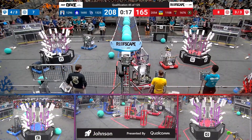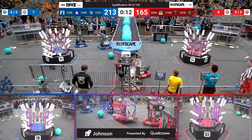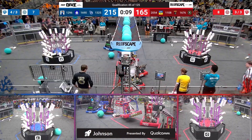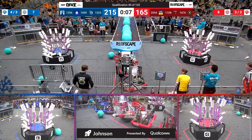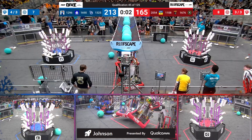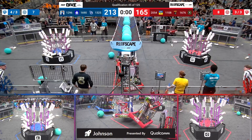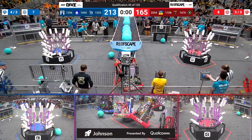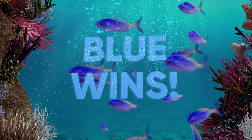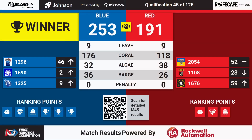Broken 200 points in this match. The first robot to the Barge Zone for Blue is going to be 1296 Full Metal Jackets. 2054 Tech Vikes and their alliance partner Panther Robotics are up off the ground on a deep cage. For the Blue Alliance, we are looking at all three of those robots with bumpers off the floor. Final score: Blue Alliance wins 253-191, all nine available ranking points going home with the six teams in that match.